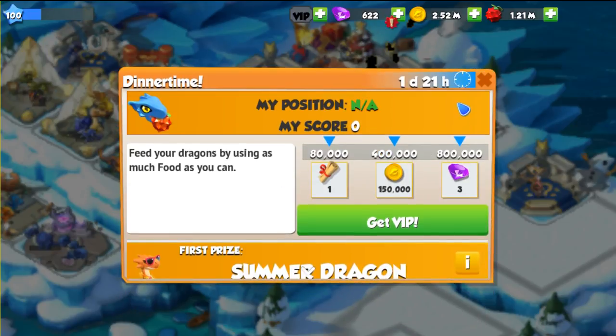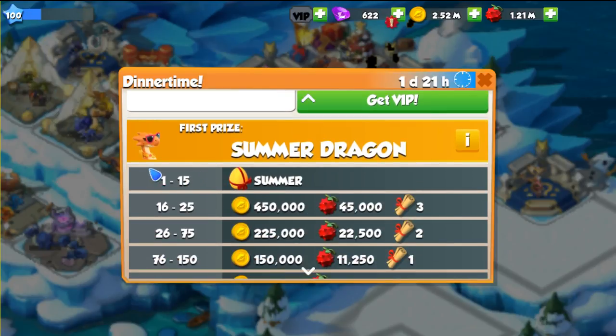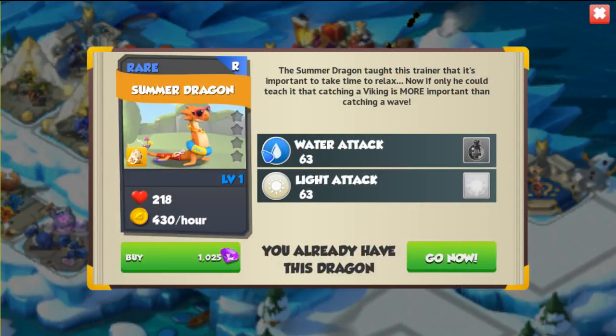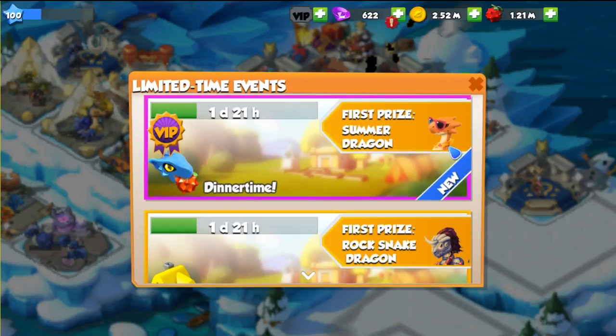The Dinner Time event is only for VIP members and since I don't have VIP I can't participate in it, but basically you feed your dragons as much as you can. The users that place between first and fifteenth get a Summer dragon, which is a rare dragon with water and light elements. Its description says: 'The Summer dragon taught the trainer that it's important to take time to relax — now if only he could teach it that catching a Viking is more important than catching a wave.'